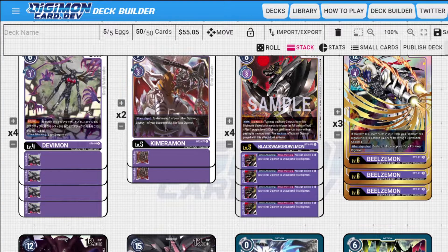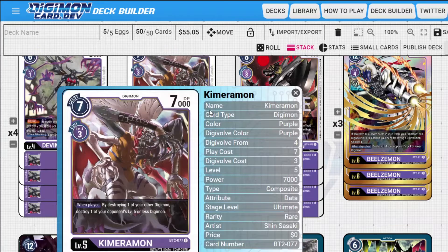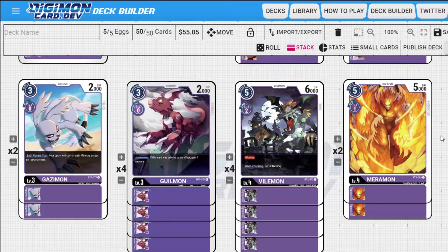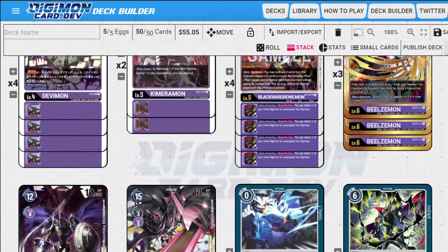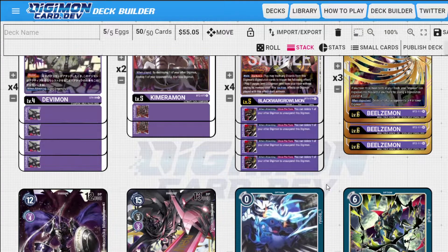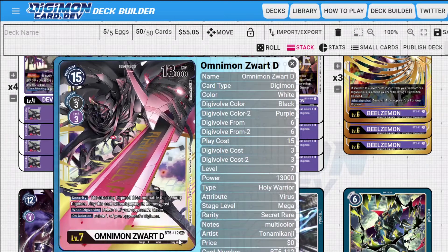That was such a huge combo — I had to find the Lilithmon, have enough cards in the trash for Jack's Raid to be effective, use Lilithmon to get Jack's Raids back, gain extra memory, then hopefully have around six memory to evolve into Zwart D. Then pull off the combo of getting Chimeraemon plus Gilmon, use Chimeraemon's ability to pop Gilmon, pop one of my opponent's level fives or lower, and also gain a memory. When it works it's amazing, but it doesn't always work, so I decided to go the more consistent route — which is why you're seeing the Beelzamon, because this card is just so much better than I thought it was.